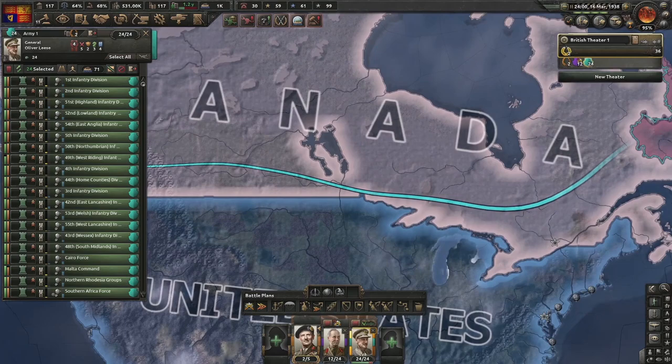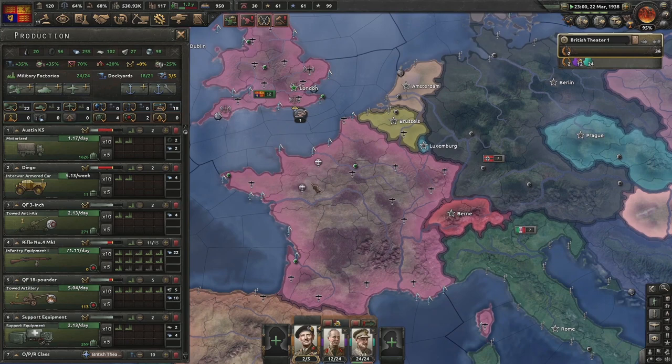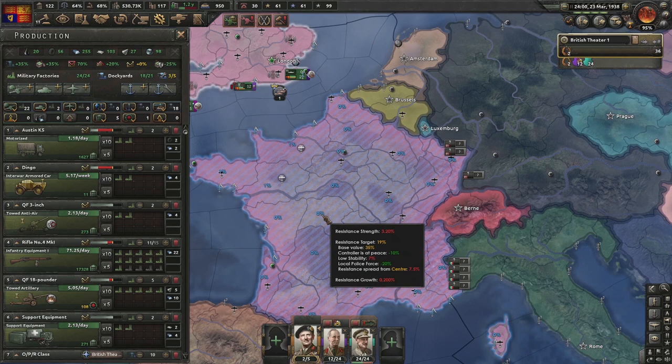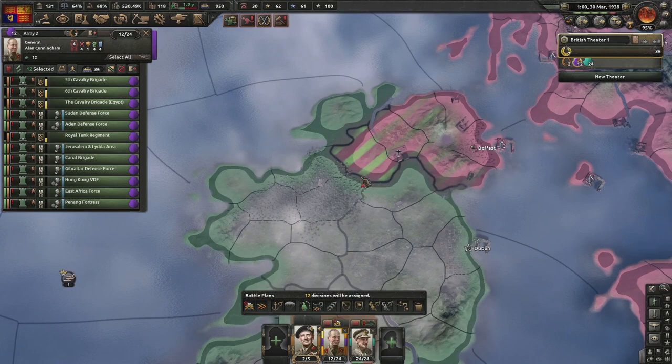Next focus: Royal Ordinance Factories for six juicy military factories. Due to La Résistance and the new occupation system, even though we've occupied all of France we haven't gained all their factories because compliance is so low. When we build compliance we'll get more and more French factories helping us. These four divisions will exercise and go on the front line of Ireland.